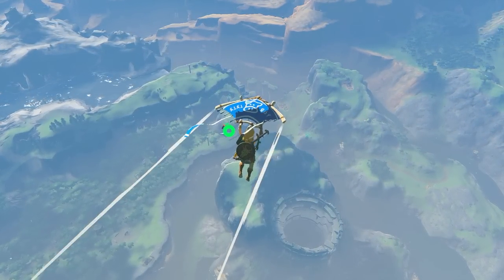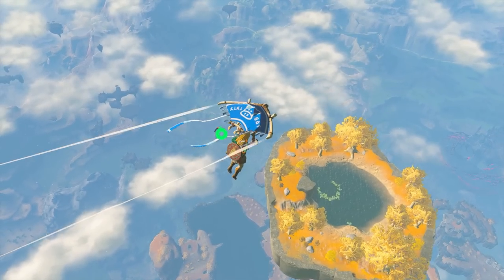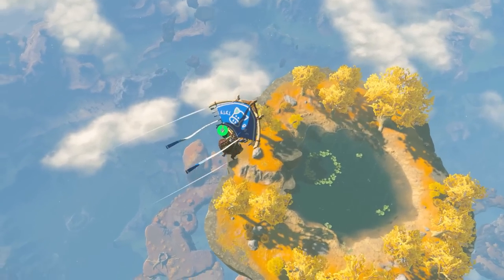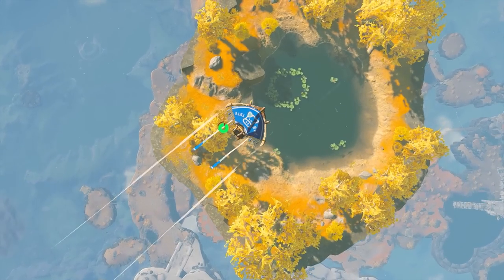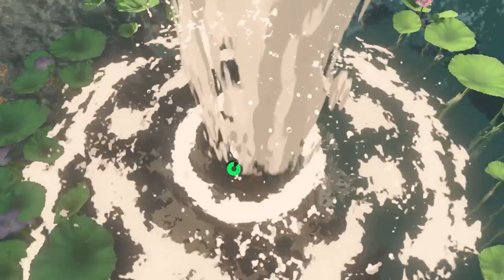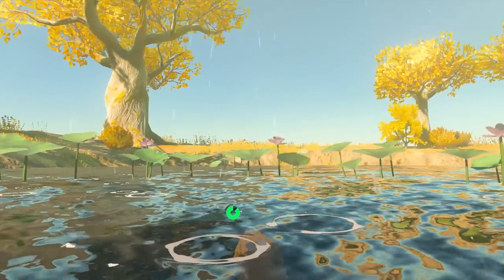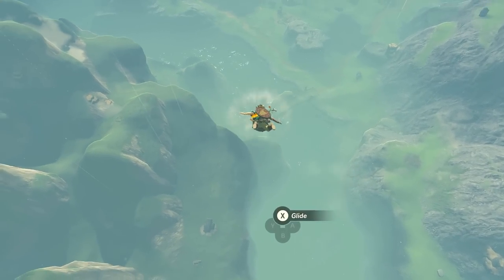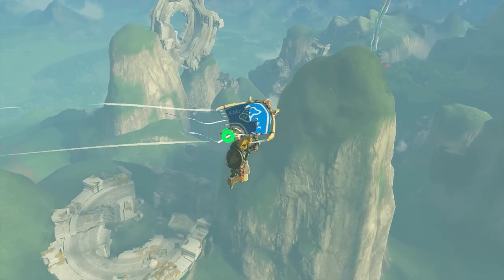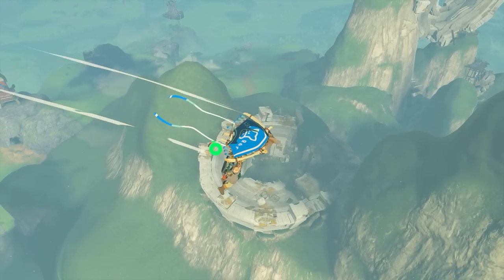I didn't realize the fact that you could push the R button until maybe 10 hours into my playthrough. And it's honestly really fun to switch back and forth between diving and paragliding — it can give you a lot more control of your situation. Now if you really want to skydive like a pro, like a master, rumor has it there's a special set of gear out there that can enhance your diving abilities. But that's just what people are saying around the Nintendo Life office.